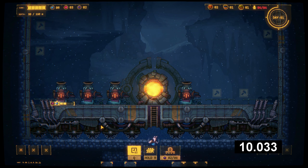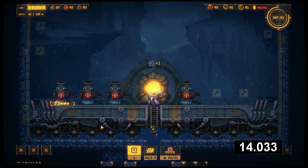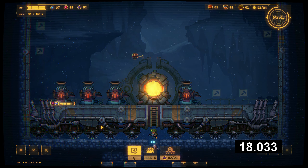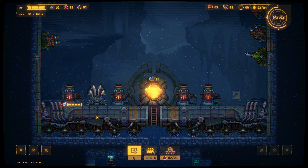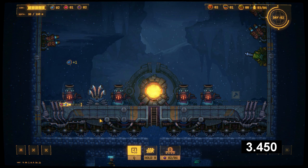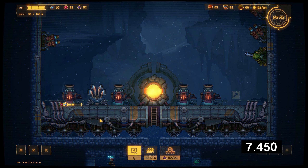Turns out it only affects the buildings with a timer, which makes the most sense, because you don't have an individual timer on each factory. But at the time I thought it boosted the building itself regardless of the timer only being on one building. In this next example you only see the Swift base boosting the building with the timer, which makes the most sense.